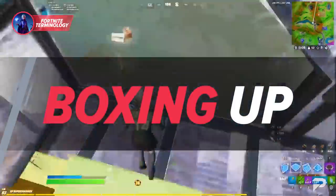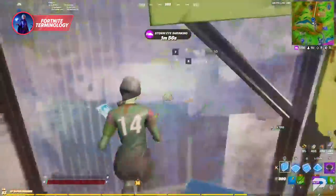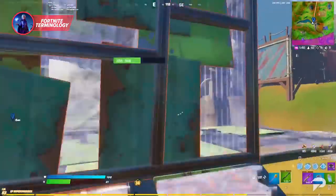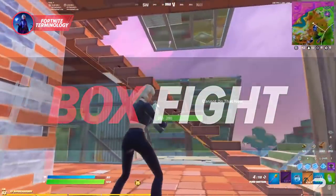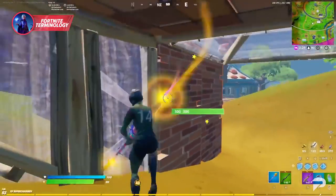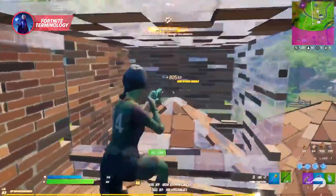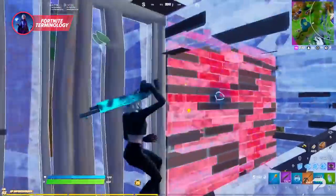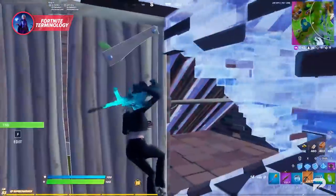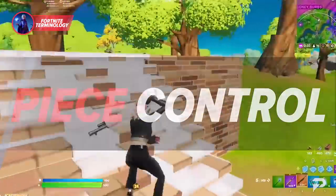'Boxing up' refers to when a player uses their mats to create a defensive box around themselves — a great way to keep out of harm's way, giving you room to heal, block damage, and force your opponent to focus on destroying the box. 'Box fighting' is a term used to describe two players who have boxed themselves in close proximity, fighting for dominance in their builds. Each player tries to gain ground while keeping defenses up — patching walls and trying to edit openings to deal damage. Box fighting is essentially a subcategory of a build battle.